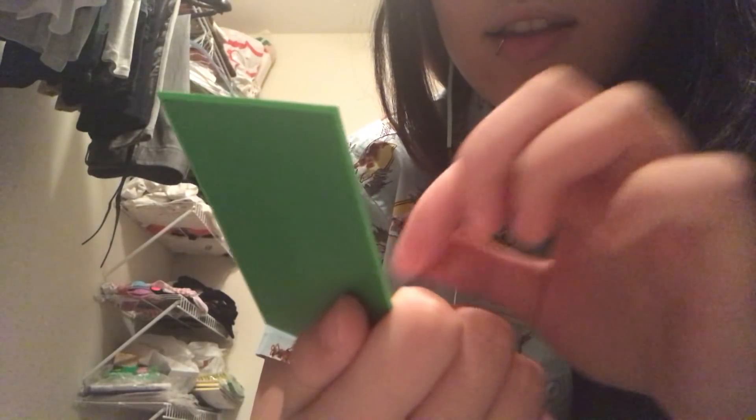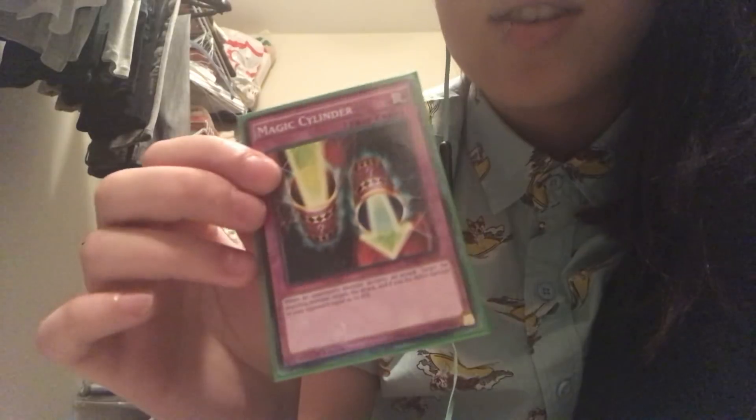Then I run one Sakuretsu Armor — when an opponent's monster declares an attack, target the attacking monster and destroy it. I kind of like the art on it. Then I run a Champion's Vigilance — when you control a level seven or higher normal monster, when a monster would be summoned or a spell or trap card is activated, you can negate the summon or activation and destroy that card. And I run a Magical Cylinder, which just deflects the attacking monster's attack damage back towards your opponent.